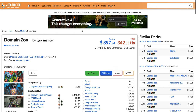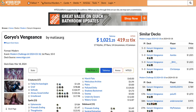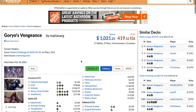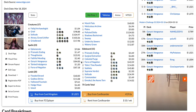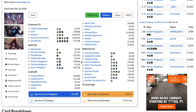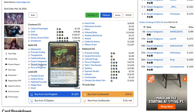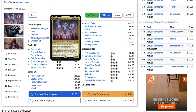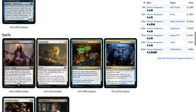Now at number one, we have the deck of the week — the deck everybody's been talking about and has been running the leagues. With 11.5% of the metagame, we have Esper Goryo's Vengeance. It's a deck that's been around in Modern for a very long time, and in its current form there haven't been any real big changes to the list — no massive innovation or new printing. It's essentially a reanimator deck.